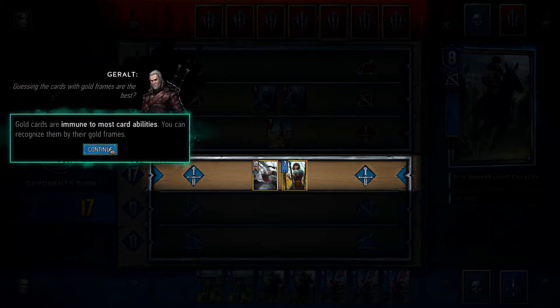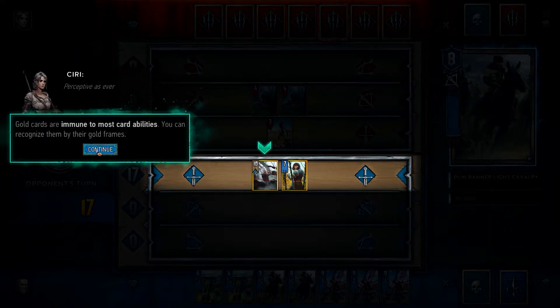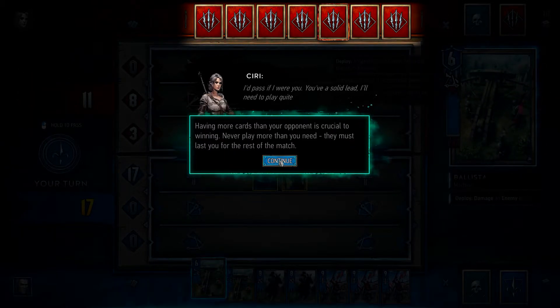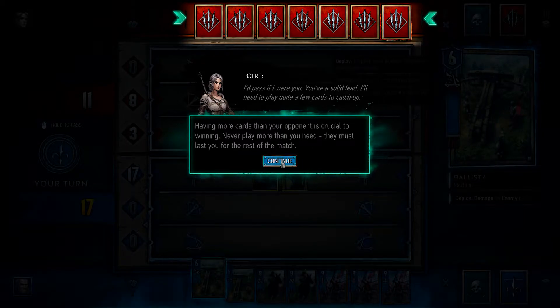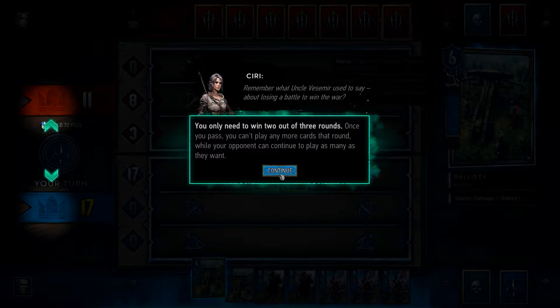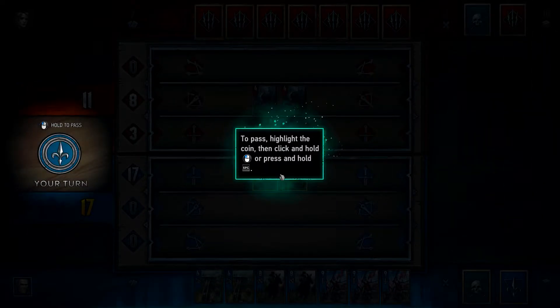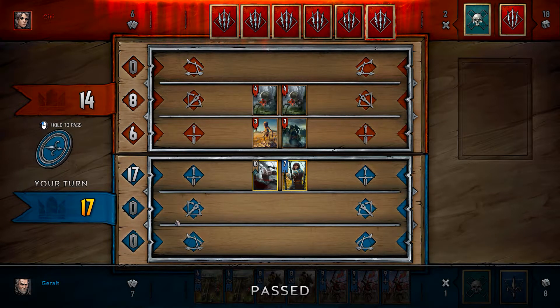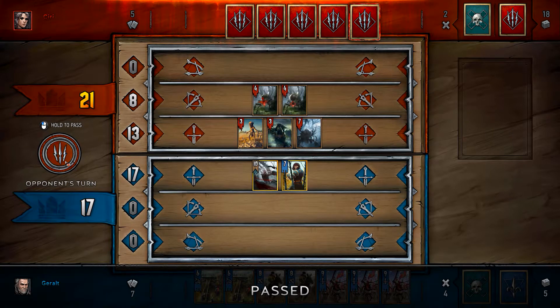Guessing the cards with the gold frames are the best — perceptive as ever. I like how they've done the tutorial. I'll need to play quite a few cards to catch up. Remember what uncle Vesemir used to say about losing a battle to win the war. To pass, highlight the coin then click and hold. Okay, I lose.